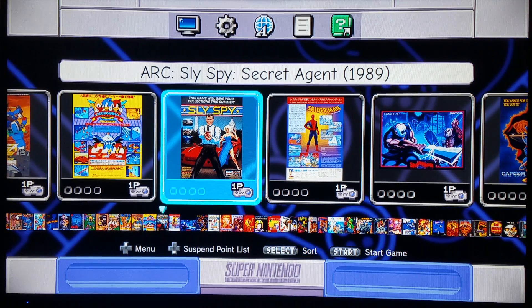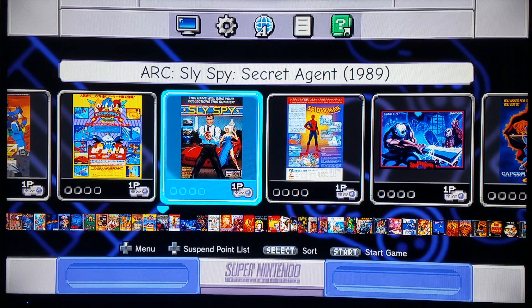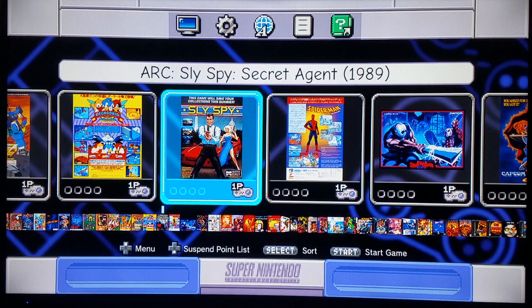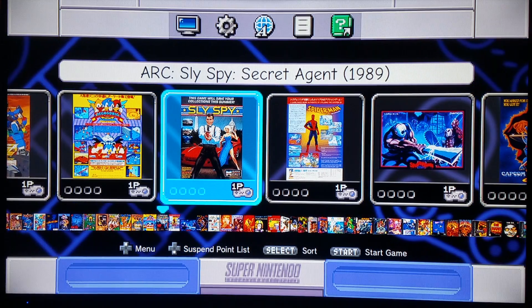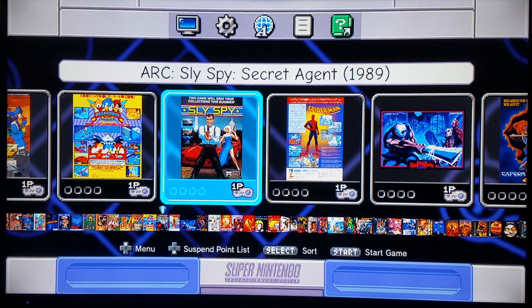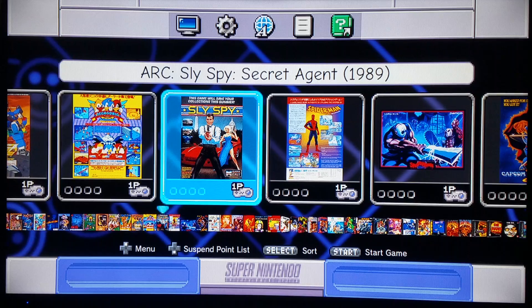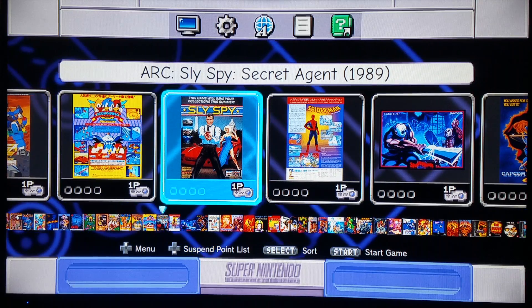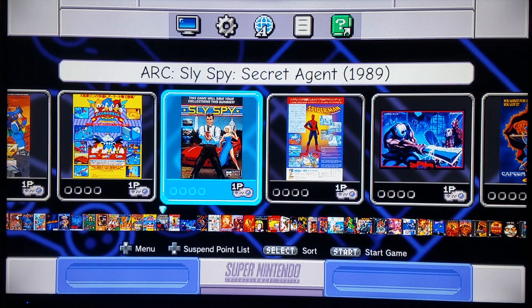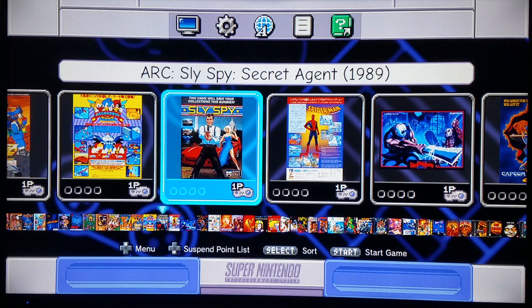Hello everyone. One of the biggest requests people have been asking of me is which version of MAME 2003 should I install for the best compatibility. I have three different MAME 2003 variants in my core set. They all have their various compatibilities. I've made it so you can install one, two, or all three of these at the same time. You just have to use the proper command line arguments to run each of the three.